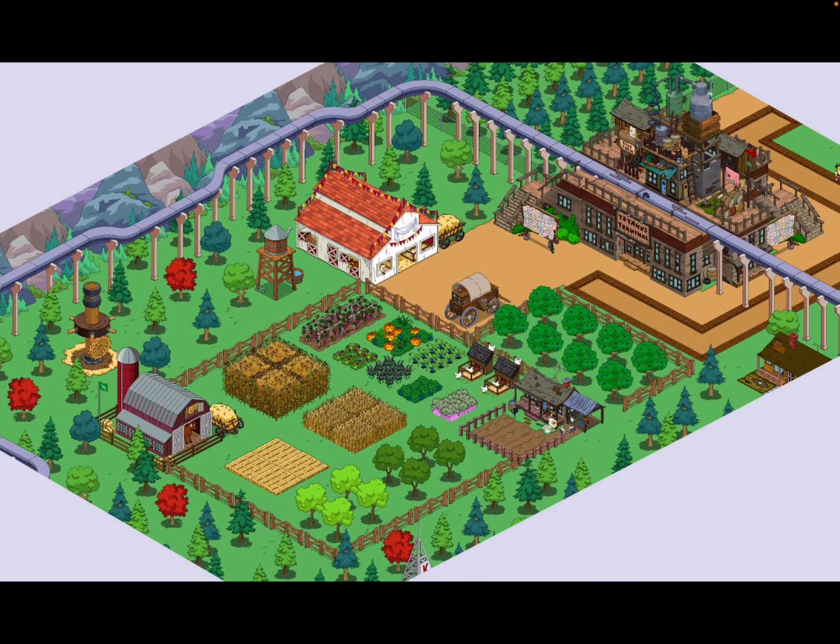Then there's this one — just setting it out in the green field is also an option, with all the different crop types, fences, and sections surrounded by rural trees. The Tetanus Terminal links into it, giving a kind of run-down area of town feel, which is quite cool. There's also a little cart there which is very nice.